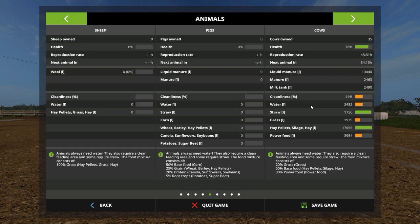We need to check the cows. Wonderful. Our cows are starting to reproduce, so by tomorrow we will have another cow, which is awesome. We've got some liquid manure, there is some manure and there is some milk in the tank already.